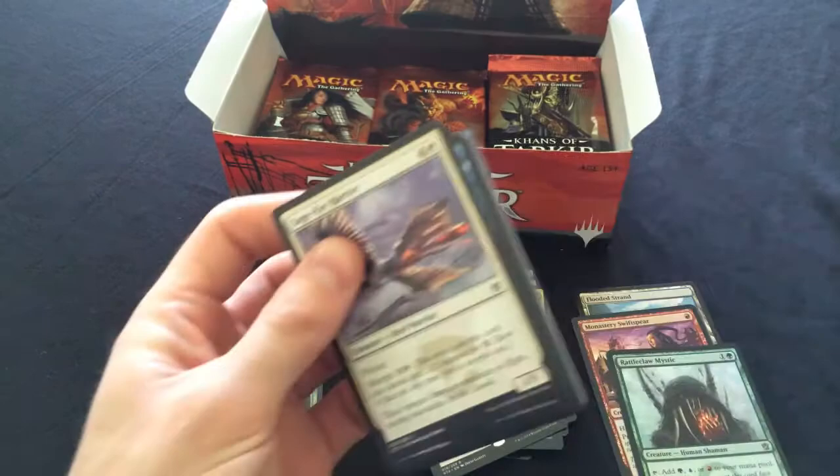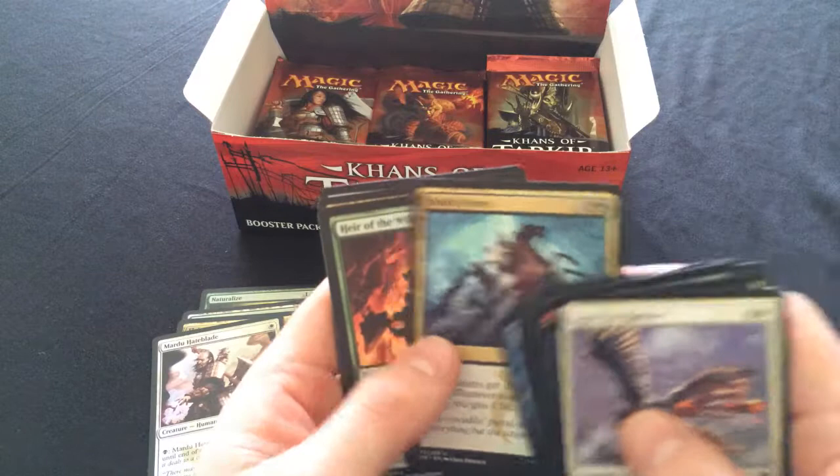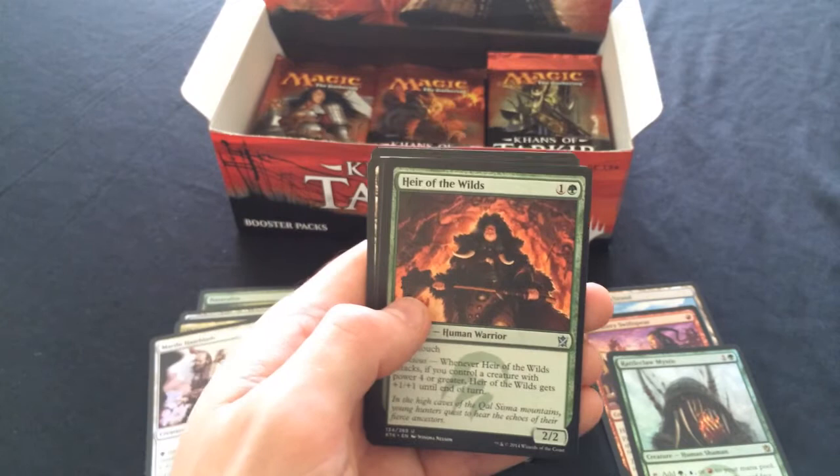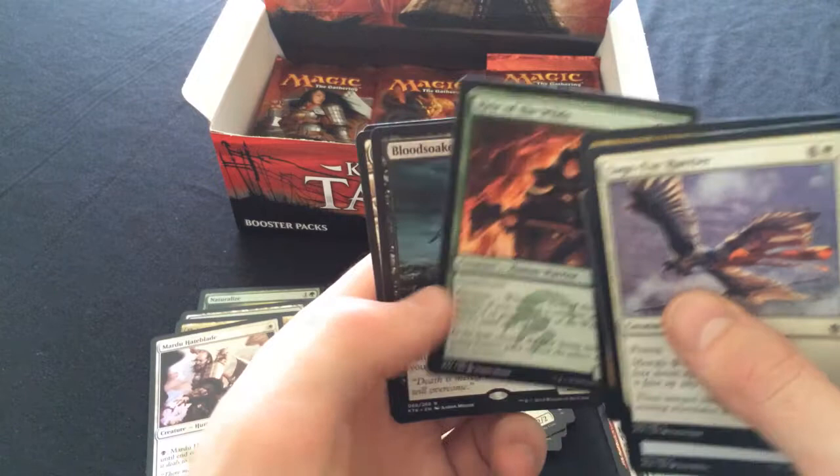Defiant Strike, Frenzy, Heir of the Wilds - now you are seeing a lot of standard play. Deathtouch is so relevant nowadays. Heir of the Wilds has saved my butt so many times. Pity you just don't have flying. Bloodsoaked Champion - nice, still getting some play.